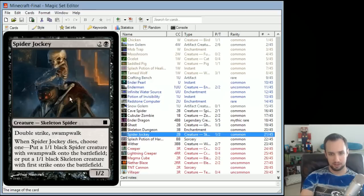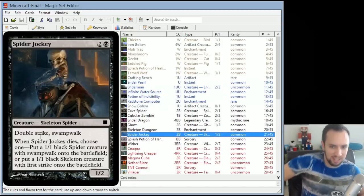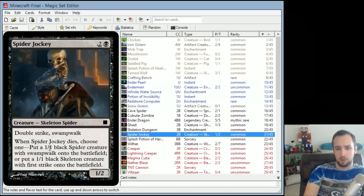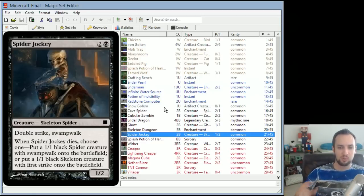Spider Jockey is supposed to be a skeleton riding a spider, like in the game. It's a 1/2 with double strike and swamp walk. When Spider Jockey dies, choose one: put a 1/1 black Spider creature with swamp walk onto the battlefield, or put a 1/1 black Skeleton creature with first strike onto the battlefield. The idea is when it dies, you get to choose which of the two components survives. The combined creature has double strike because it deals first-strike damage from the skeleton and regular damage from the spider — you're splitting it into two creatures, each with their own ability. I really like how this turned out.